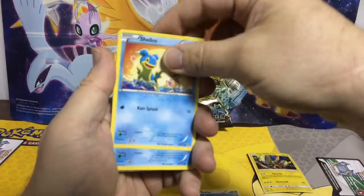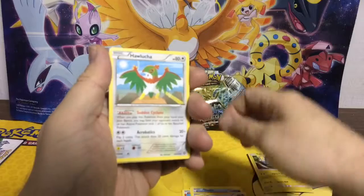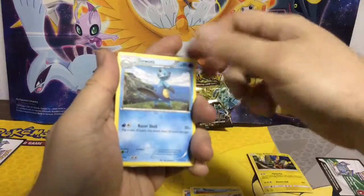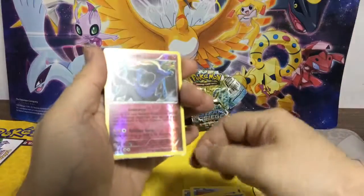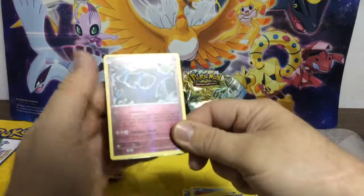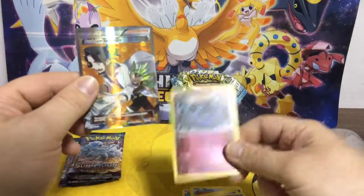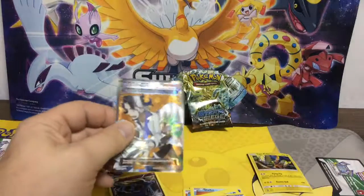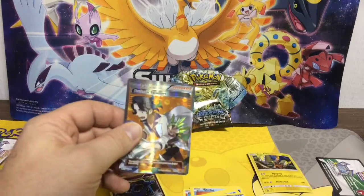So we got a Chimchar, Shallows, Meowth, Hawlucha, a Steel Spirit Link, a Reverse Holo Xerneas rare — not bad. And a Full Art Sycamore! Did I call that or what? Not bad. I'll take it. Even with it rotating in a few months, we'll still take a Full Art Sycamore.